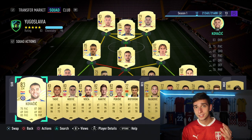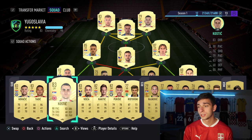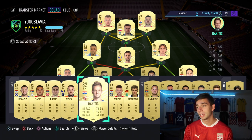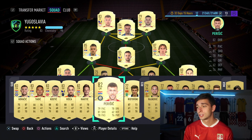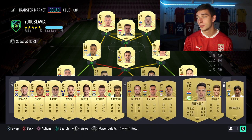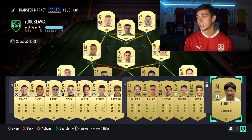Looking at the bench — didn't go all out for this but still made an effort to make it somewhat nice. We've got Kovacic, Tadic, Kostic, Vista, Rakitic — huge downgrade — Pjanic — another big downgrade — Rostovski, Raikovic, Kalinic, Mitrovic, Josip Rukalo, and Lazovic. And then I got Yeric in the manager position.